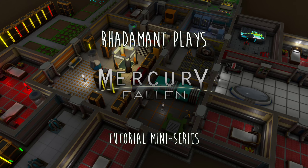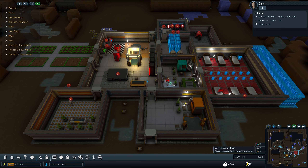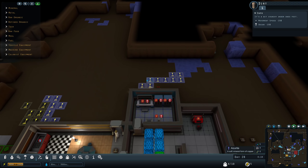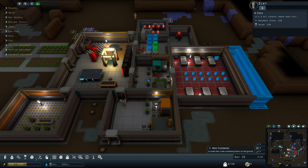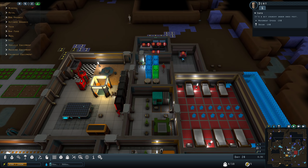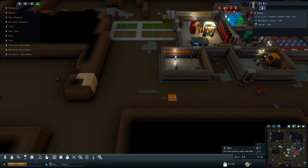Hey everybody, Radamon here. Thanks for tuning in to Mercury Fallen. We're picking up where we left off. We have been deep drilling our pants off in order to supply the resources we need to expand the colony and head to the surface. Let's continue that little trend.